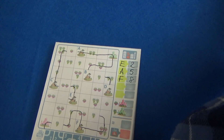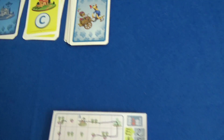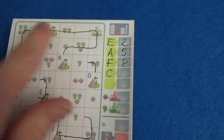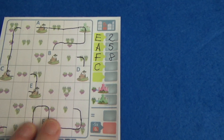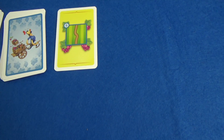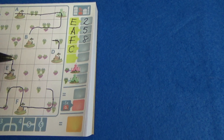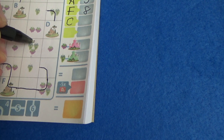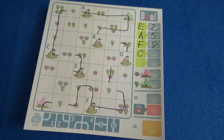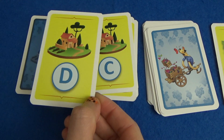Round four — if you didn't look, the city we're scoring next is C. I desperately want to get that connected. It counts through cities as well — all the way through. The first card of round four is a number six. I think I'm going to connect that there.